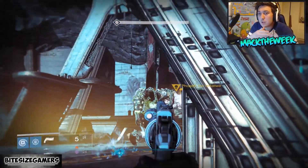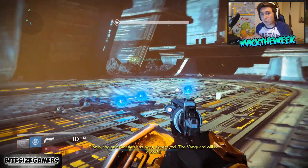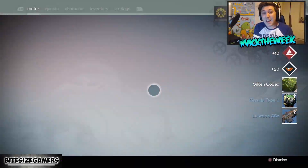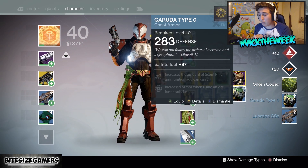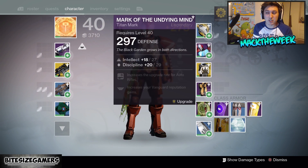It's a problem because there are rumours going around saying it drops from the Summoning Pits. So I spent two hours farming and didn't find anything. Before recording I did it a couple of times and found a Legendary Engram — it was a Hand Engram, but it wasn't the item. So it does mean you can drop Legendaries from the actual strike at level 10. It's just incredibly rare — ultimate rare, the highest rarity you can have, even above Exotics, I think.